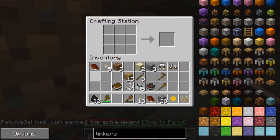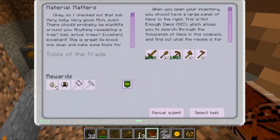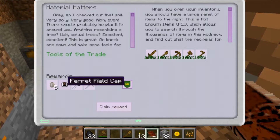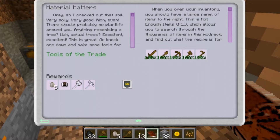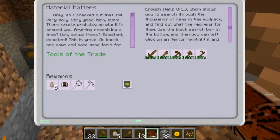Is it needing another axe because there's some durability gone? I'm guessing let's just try another axe and see if that gives us what we want. Manual submit — awesome! So that gives us a silver coin, Ferret Field Cap, Field Hammer, and Field Matic — that's pretty cool. Open your inventory and you should have a large panel of items to the right — this is Not Enough Items, which allows you to search through thousands of items in this mod pack and find out what the recipe is.